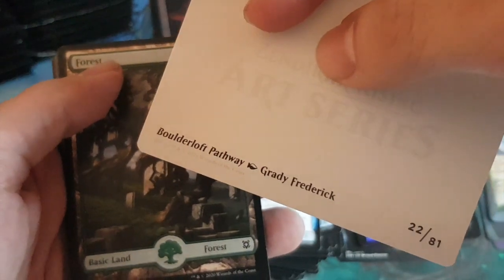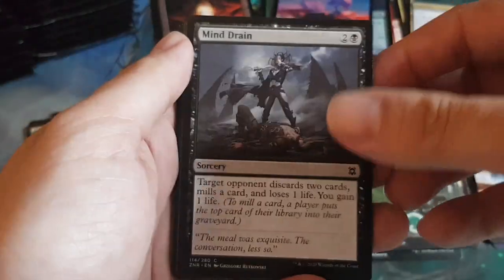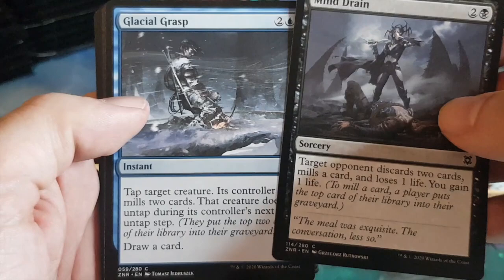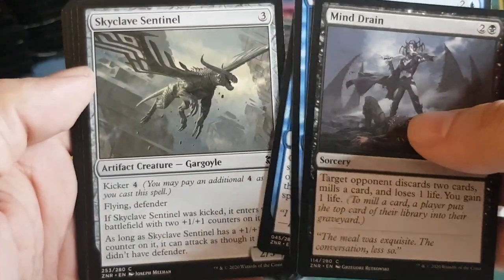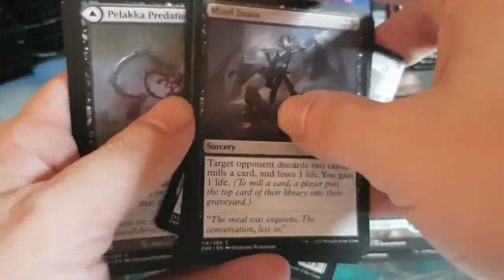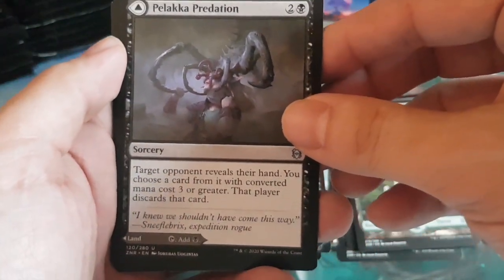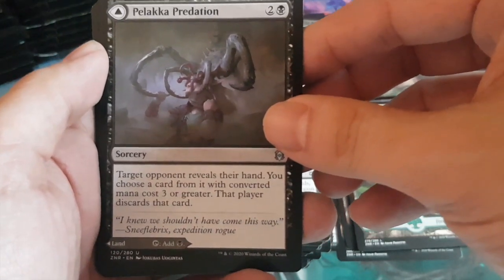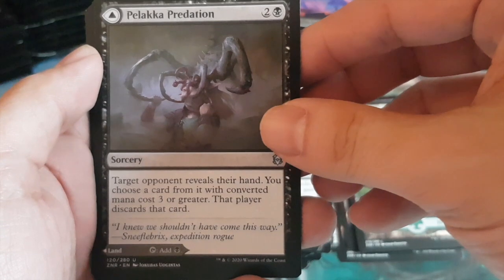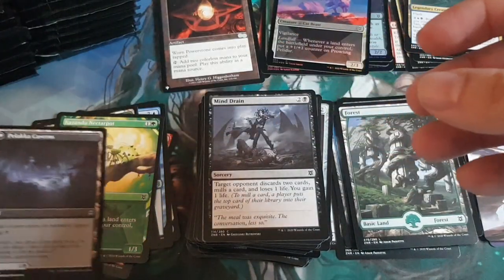Pack seven: a Boulderfall Pathway — one of those dual lands. Full art Forest. Connected commons and uncommons: instants, sorceries, artifact creature, instant with double strike — we'll figure out the connection later. Head turner slot: Pelakka Predation, two generic and a black — target opponent reveals hand, you choose a card with converted mana cost three or greater, they discard it. Or play it as a land. Very nice.